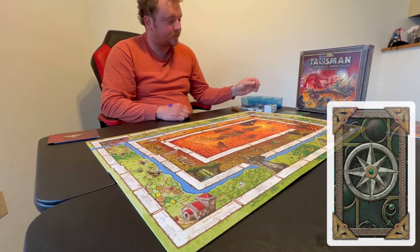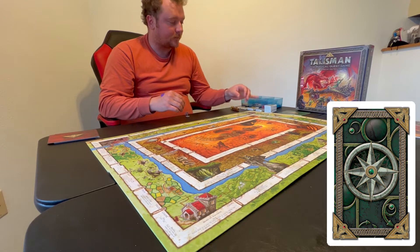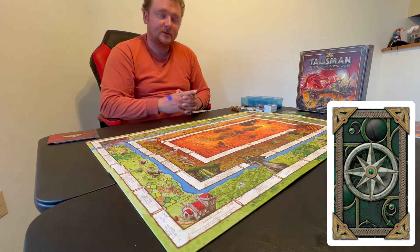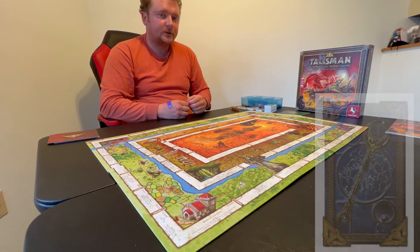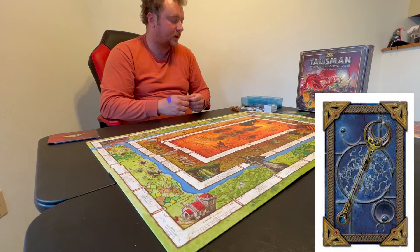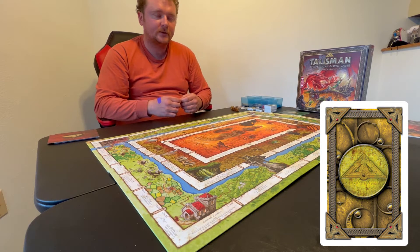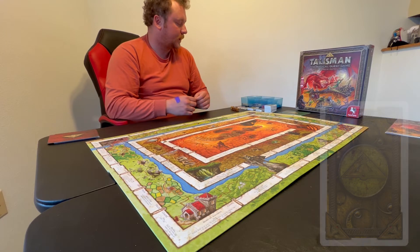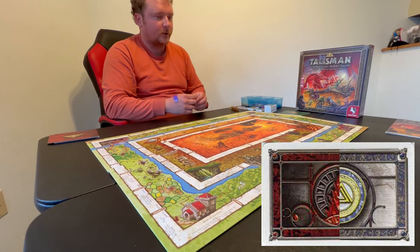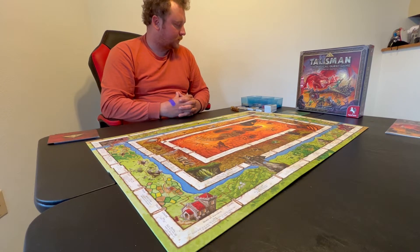This is the adventure deck. Most spaces on the board say draw one, two, or three cards, and you encounter whatever is on the adventure card — enemies, strangers, places, events, and more. Certain characters can have spells, but you need a minimum craft level to obtain and use them. There's also a purchase deck with items ranging from weapons to armor and helpful tools, alignment cards with good and evil sides that can change your alignment, and of course the talismans.